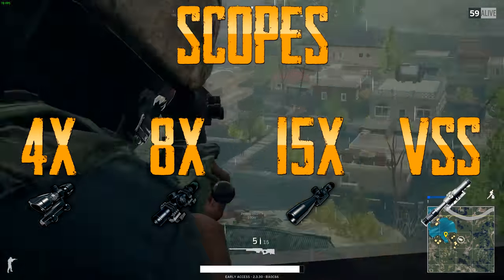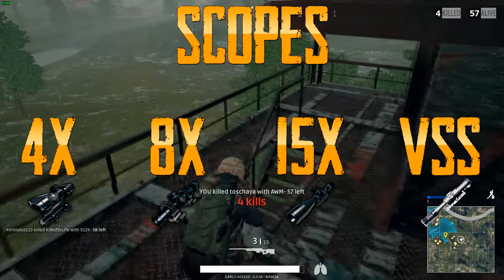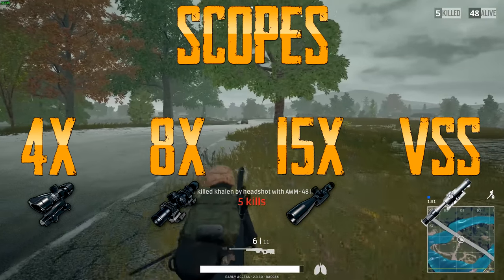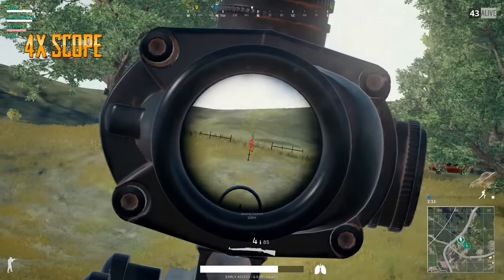For the next part, we're going to go over the following scopes: the 4x, 8x, 15x, and the VSS — and see what the different indicators mean and learn how to adjust accordingly. Whether you play with zeroing or without, there's some stuff in there for you to know. And here comes the king scope, the 4x. My personal favorite — personal preference.